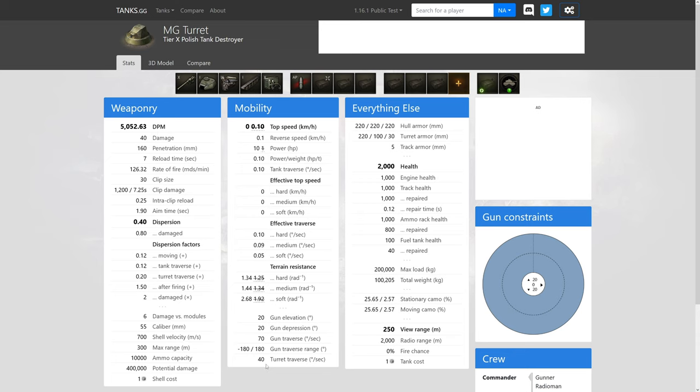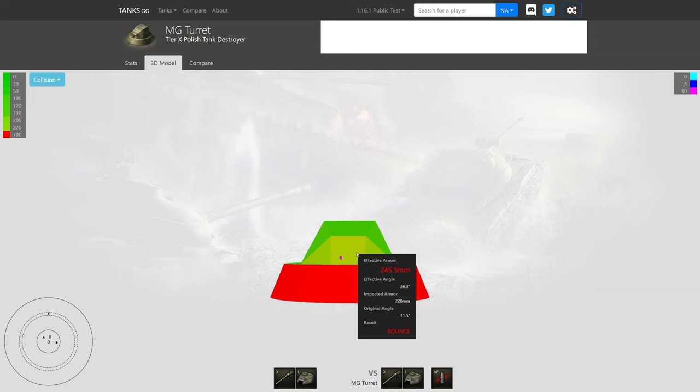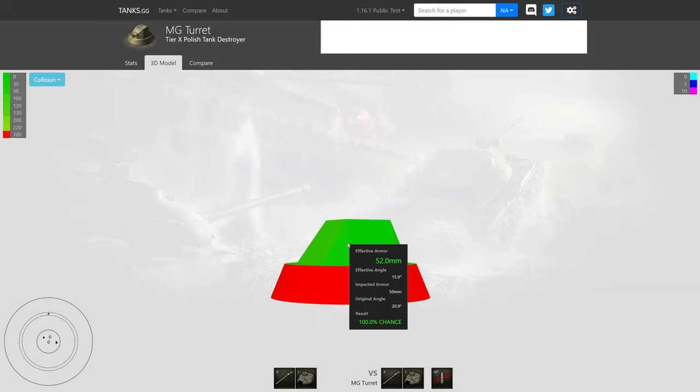Hull armor is 220mm all around, with 220mm on the turret front and 100mm on the turret sides. It has 2,000 hit points and increased view range to 300m. Shooting the turret sides at 100mm is your best bet, but it traverses quickly, making it dangerous. This thing is devastating to fast vehicles like EBRs.